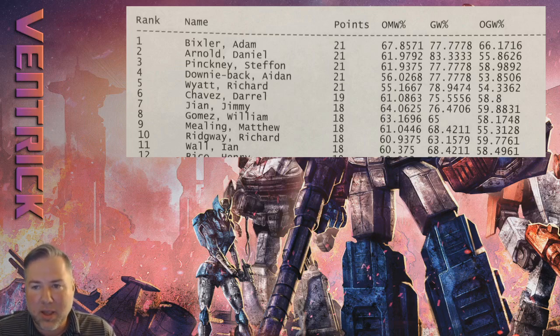All those 21-pointers are seven and one; Daryl Chavez is six, one, and one. Then Jimmy Jean and others are all six and two. When people talk about cutting to the top eight and ID-ing in — Transformers has removed the unintentional draw, but you can always offer an intentional draw with your opponent at any time. You both get one match point. At this point in time these top five players are all at 21 points. If they all ID they go to 22 points, and the only person who can pass them is Daryl Chavez.